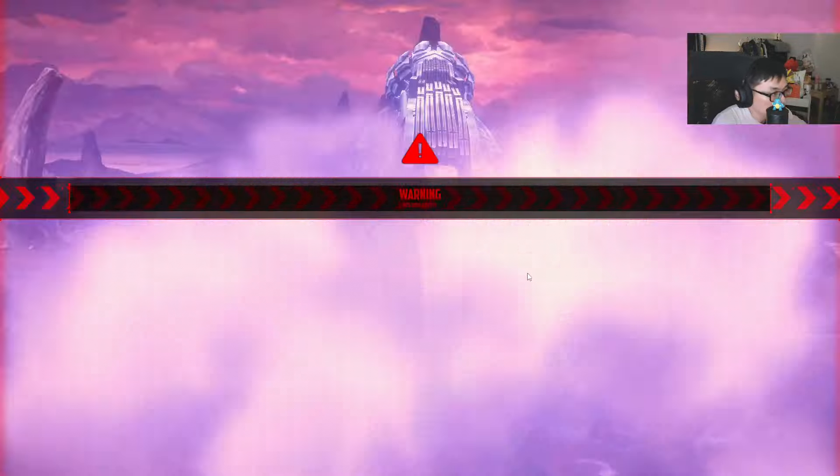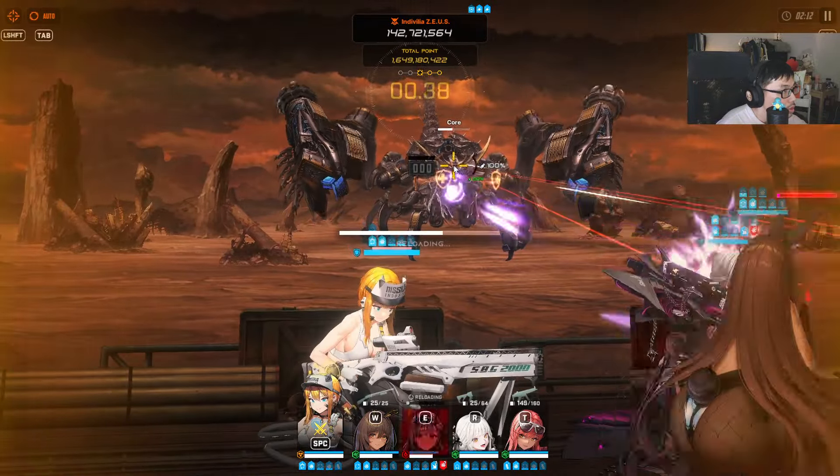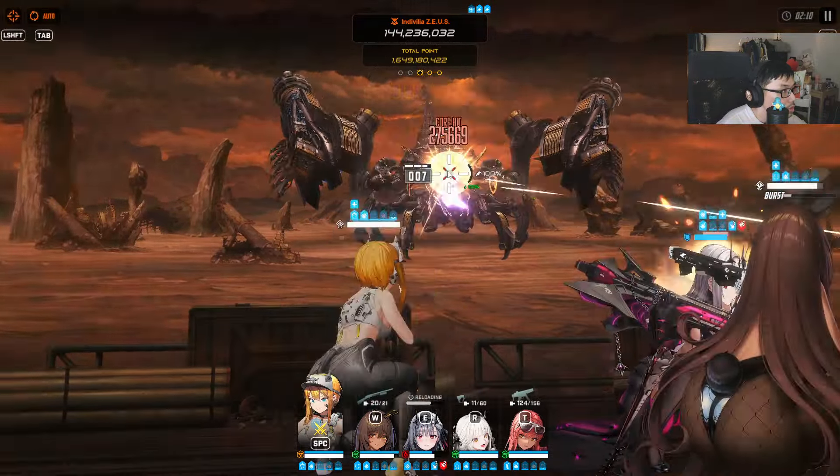It has pretty decent damage. I'm going to get rid of this pincer. Nice. So now we're going to shoot the tail — try to get rid of the tail as soon as I can. Get rid of the other pincer. Oof, Noir almost died. I'm focusing. So there's a core hit right here somewhere in the middle. Oh, that wasn't enough — rip.